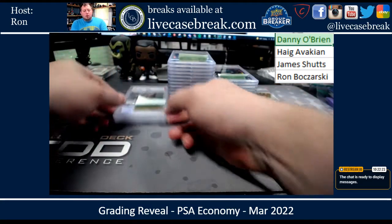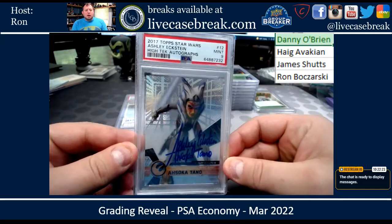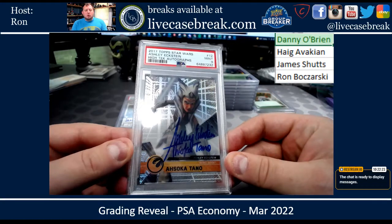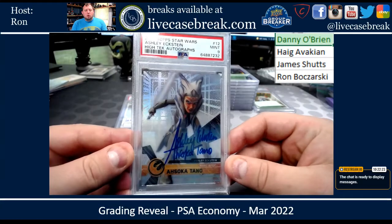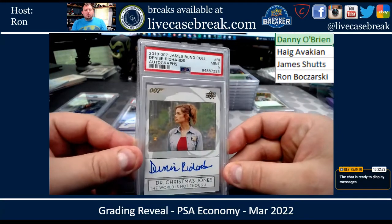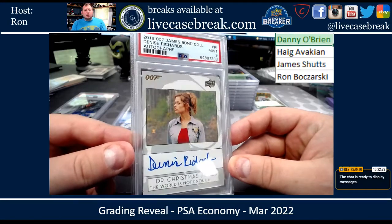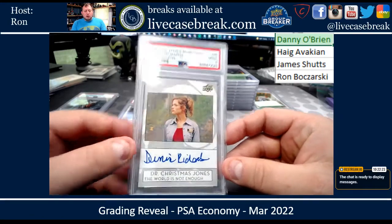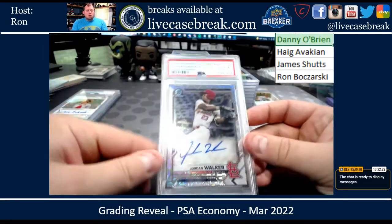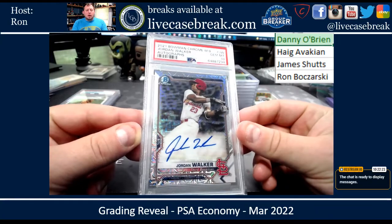Starting with Danny — Danny, you had three cards total. You got an Ashley Eckstein, which got a nine. A Denise Richards from 1999 Upper Deck 007 James Bond collection, that got a nine — unnumbered. And then your belle of the ball: a Jordan Walker Bowman Chrome Megabox auto that got a ten.